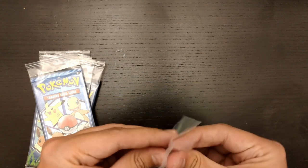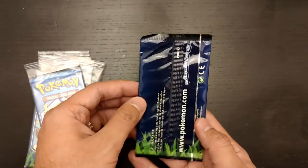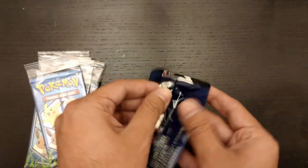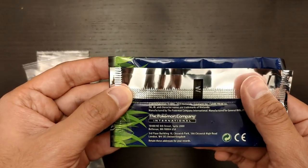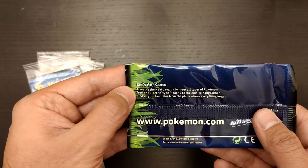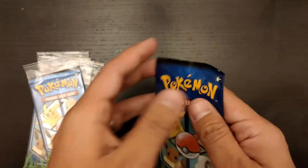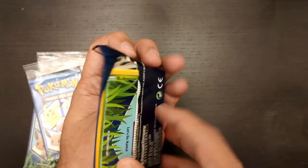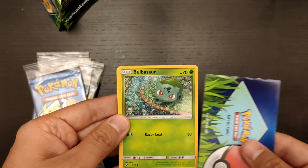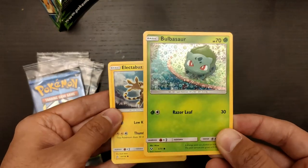Okay, let's start opening the outside bag. It's a little trickier than I thought, but it's expected once you think that it's inside the cereal. Here is the booster pack — beautiful art, I really like it. On the inside we have the Pokemon International Company, just as a regular pack. Let's go, Kanto. Travel to the Kanto region to meet all types of Pokemon, from the electric type Pikachu to the elusive Kangaskhan. Find all your favorites from the place where everything began. Definitely the nostalgic factor right there. And right out of the bat, we have the Bulbasaur! Nice card. Bulbasaur was one of the rarest ones to get.